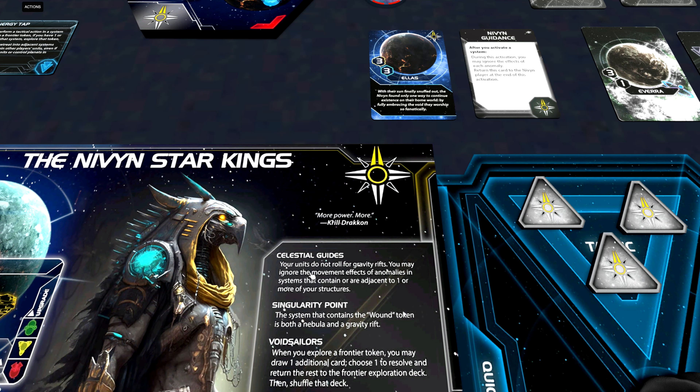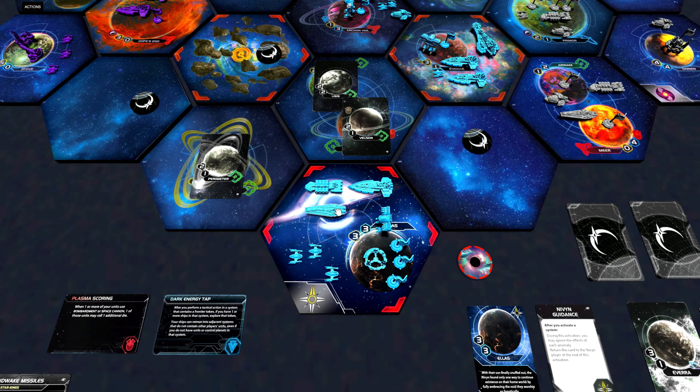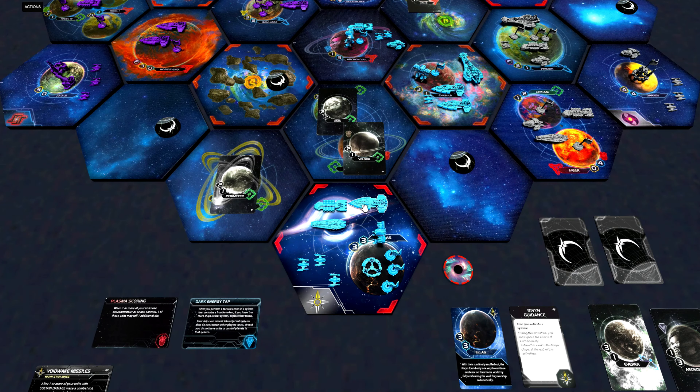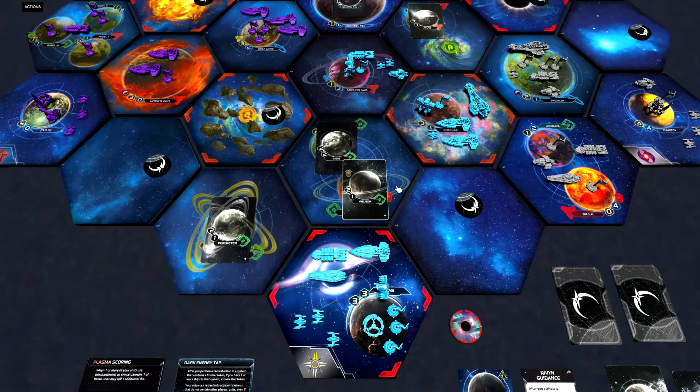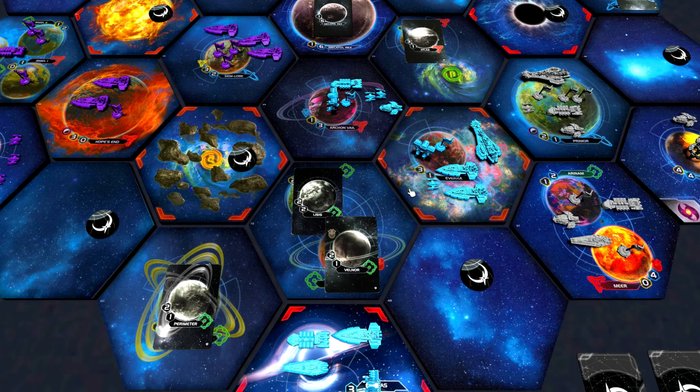That ability is called Celestial Guides. Your units do not roll for gravity rifts; you may ignore the movement effect of anomalies in systems that contain or are adjacent to one or more of your structures. So our carrier and Dreadnought already have movement two from the beginning of the game, and we don't risk losing them on the way out. If we place a structure on an adjacent planet, we can also ignore the bad movement effects from the nebula. That is a really strong faction ability.